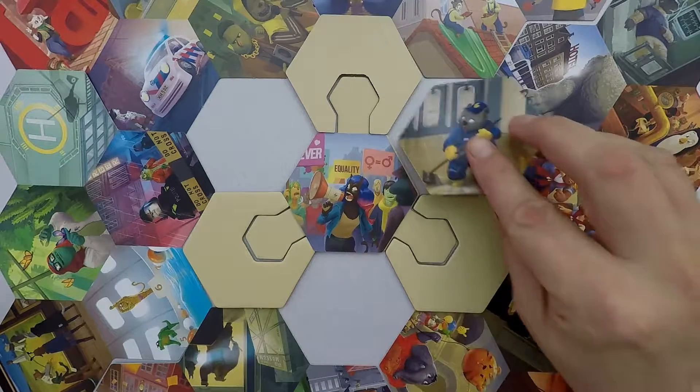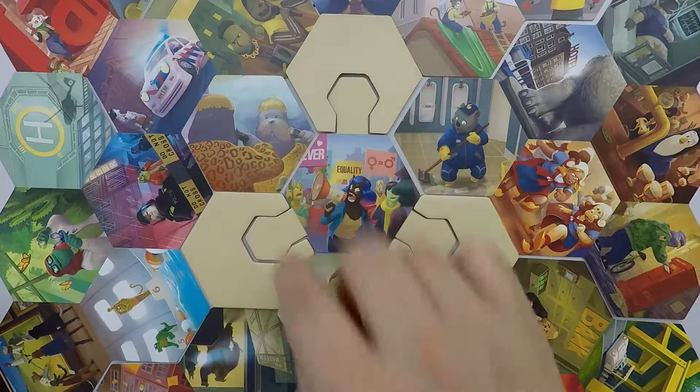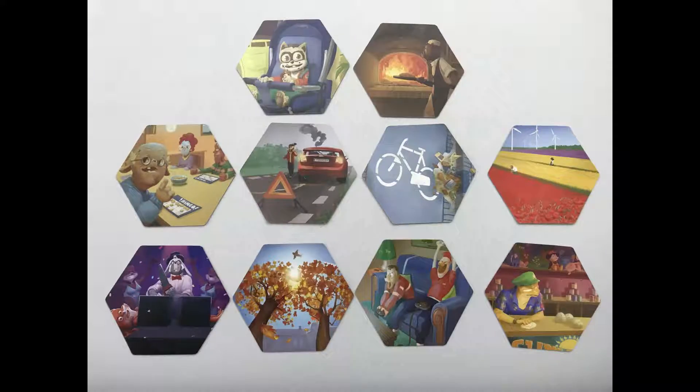Shuffle the intel cards. Take four intel cards and put one face up on the starting tile and put three on the empty obstacle tiles. Lay the next ten intel cards face up within reach of the intelligence officers. Now the teams will decide who is orange and who is black.